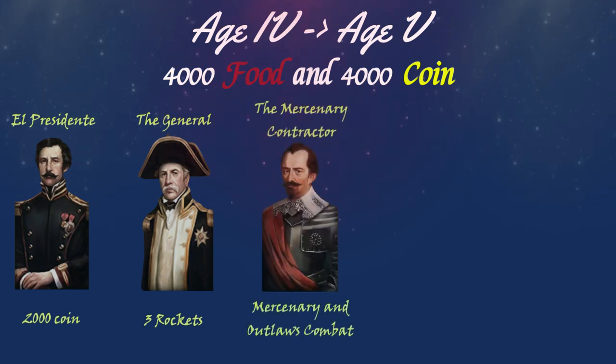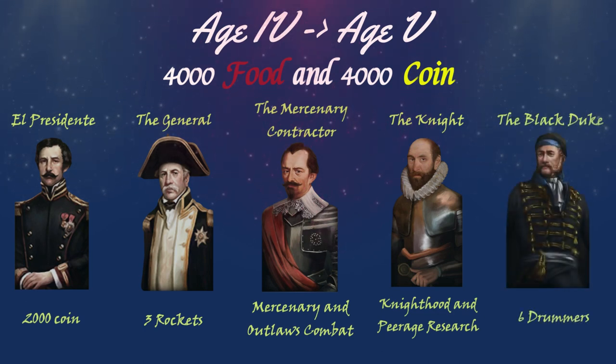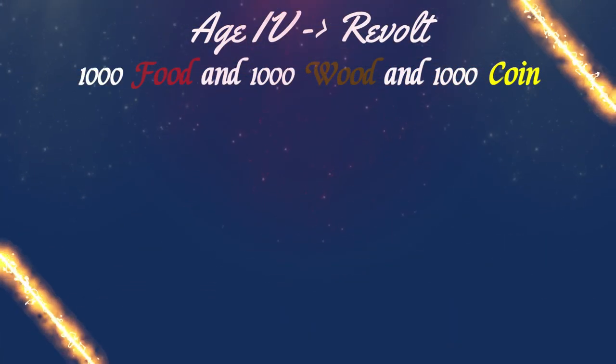As for the age-up options to imperial, you can choose between 2000 coin, three rockets, improved mercenary and outlaw combat, a free research of knighthood and peerage to boost your explorer, or aging up with six drummers.